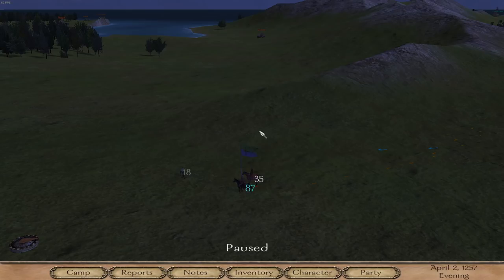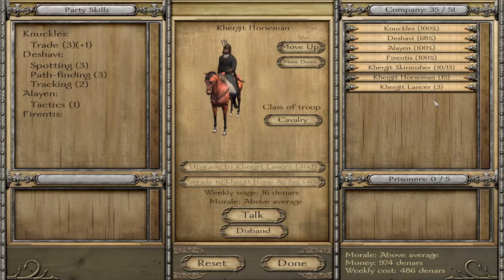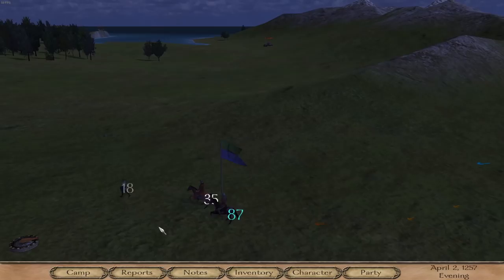We're back with some more Mount and Blade Warband. Today we're going to be doing some very rapid levelling. Our party consists of a whole bunch of Kurgits that we hired. We should probably upgrade a bunch of those. What we want to try and do is turn them all into lancers as quickly as possible, because lancers are incredibly deadly and dangerous and we would really like to have them on our side.